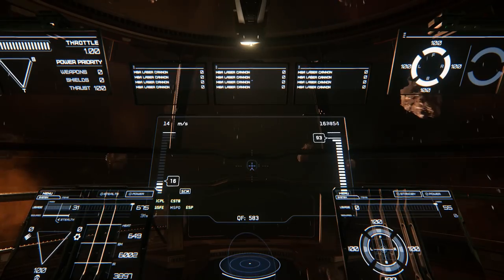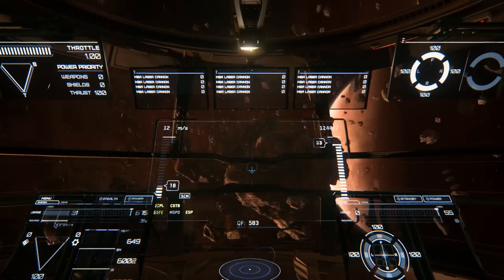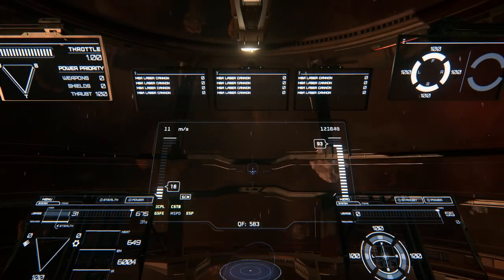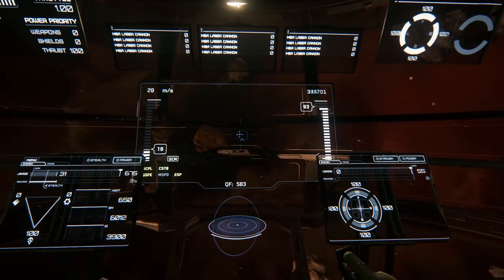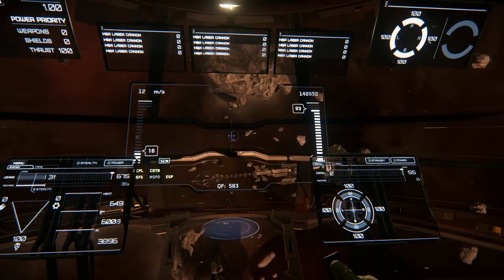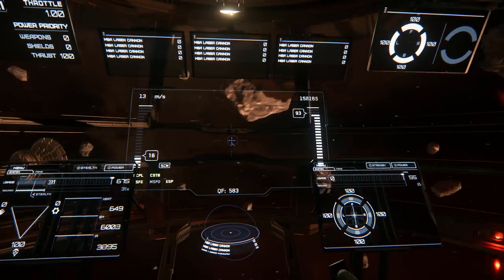I've taken the Andromeda down in my Mustang Delta, and that's one of the crappier fighters in the game — it just happens to be pretty quick. So that's it for the Constellation Andromeda. Overall it's a really cool ship. If you're looking to get into some multi-crew, I think it's a little pricey on the website. Personally I would skip this one and just go straight for the Carrack if I was going to spend that much money, but that's your own personal choice.